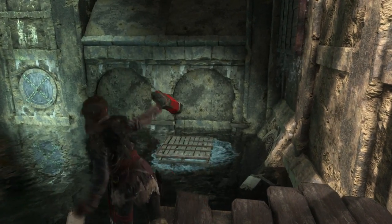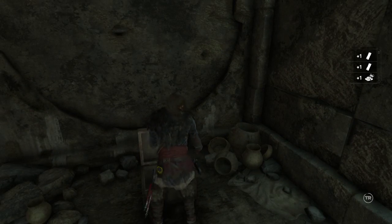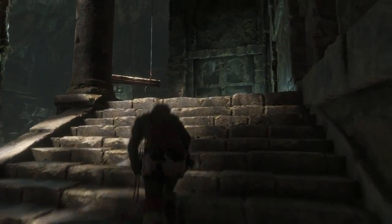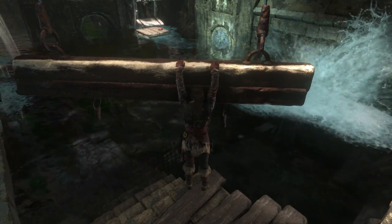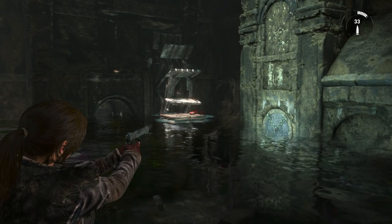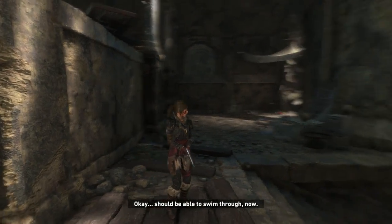So here's the thing — that has to go on there. My thinking is opening this will open that door, and then doing that — and in closing it, we'll make it go back. Maybe slowly. There we go — should be able to swim through now.